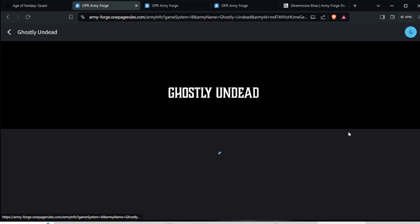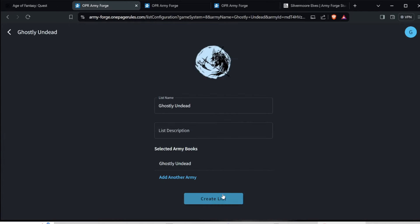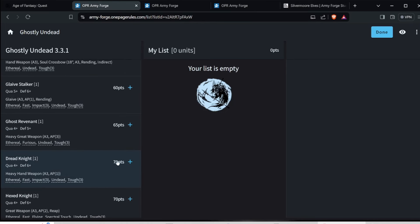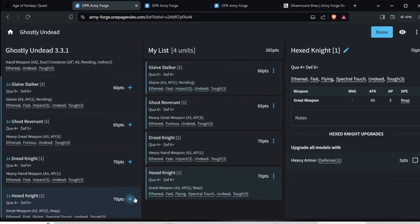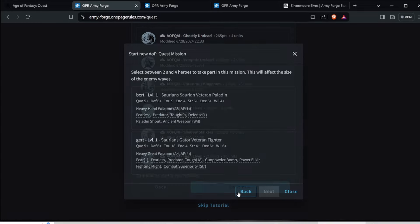Let's say you've got Ghostly Undead — you've got a bunch of ghost models. You create a new list, and then you start looking at what models you have. I have a Dreadknight, a Ghost Revenant, a Glaive Stalker, a Hex Knight — then you click Done. Those are all the models that I have.